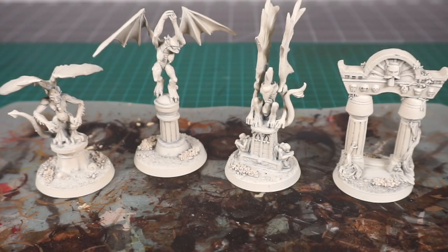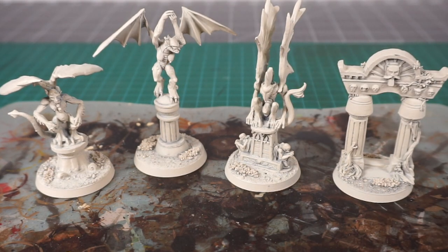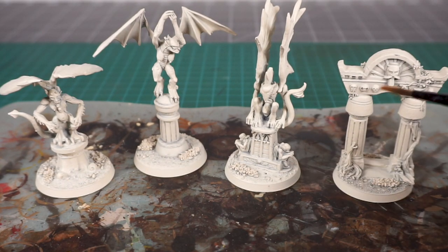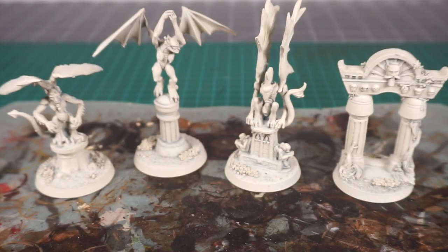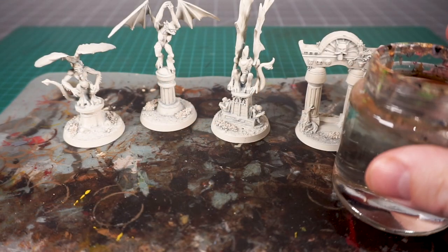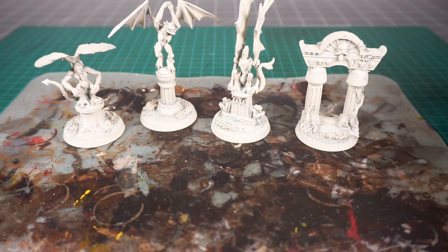Our gargoyles are all primed up. Because the contrast primers like the wraithbone are so thick they actually do a lot of coverage. What I'm going to do is use some Athonian Camoshade here, and I'm just going to tap it inside my water. Basically I'll load up my brush with the Camoshade and then tap the surface of the water - tough to see in there - and that should give me just enough thinning out.